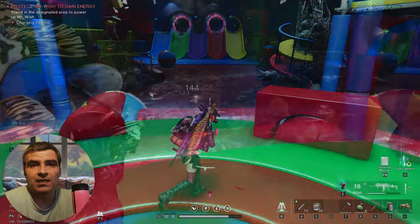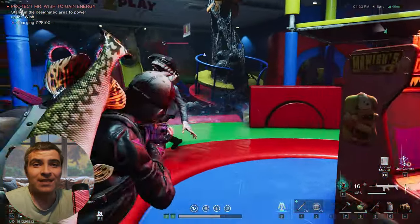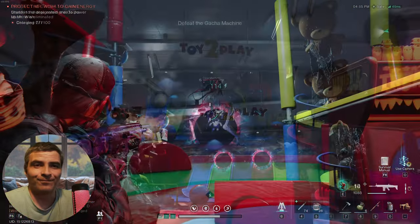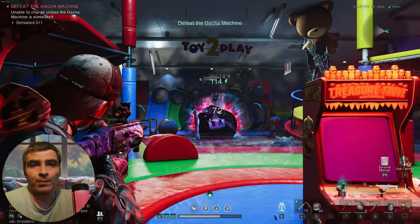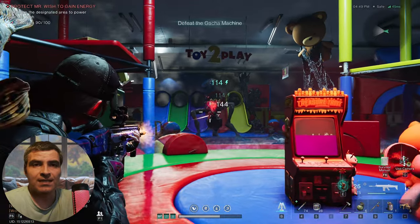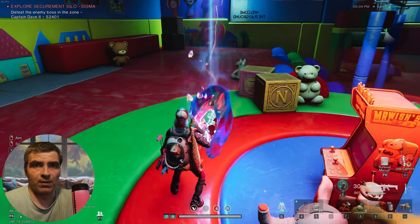The waves are increasingly harder until the gacha machine is eliminated. This is a good one, devs — I really dig it. I have no idea what the weak spots on this guy are, so I shoot wherever I can, so please, if anyone knows, enlighten me. After that's done, the tank continues to charge and when it finally does, get your loot and go out the way you came in.